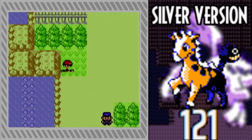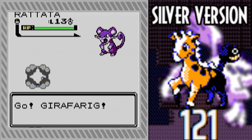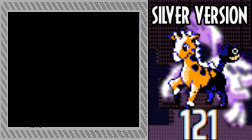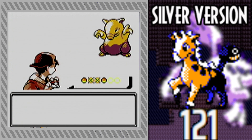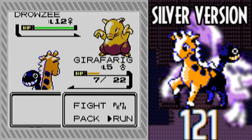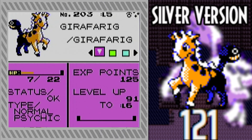Normal Rattata, shiny Girafarig — you can kind of see the blue better on its back sprite, especially on the tail. It's so unnoticeable. Normal Drowzee, shiny Girafarig — yeah, that's super cool. So yeah, obviously Gen 2 Girafarig. I think that will be everything for this video. I hope you have a wonderful rest of your day. Good luck on all of your shiny hunts. Goodbye!